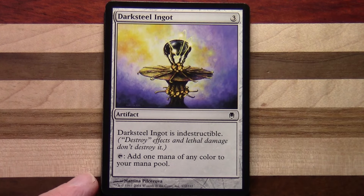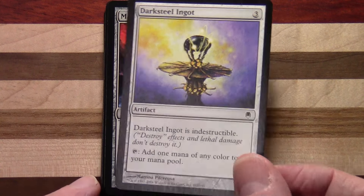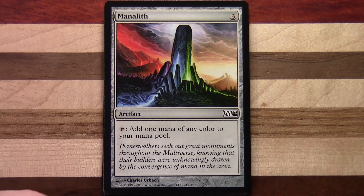We've got Darksteel Ingot — three to cast, it's indestructible. Tap: add one mana of any color to your mana pool. And we've got a Manalith here from M12 — this has turned up in a couple of different versions of the artwork. This is the M12 artwork version — three to cast, tap: add one mana of any color to your mana pool.